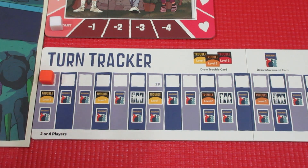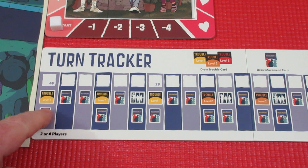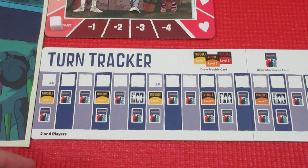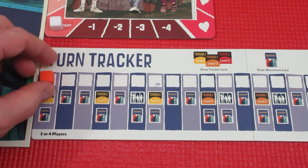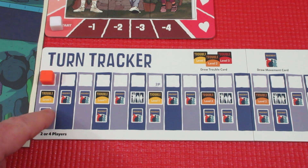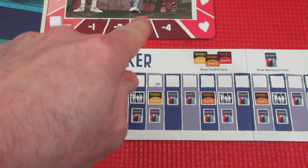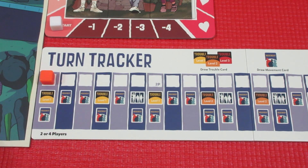I know I'm covering everything at light speed, but Rodney Smith has a great video on how to play, so we'll just get into playing. The turn tracker is double-sided — four or two players on one side, three-player on the other. There is no solo game. The first player starts the token here on turn one. There are level one and level two trouble cards as you go down the track. At the end is 10:04 PM, November 12th, 1955 — when lightning strikes the clock tower. We must have the love tracker in the love area and the DeLorean in place, otherwise we lose. If all six picture pieces flip to the other side, Marty's parents never fall in love and the game ends in a loss.